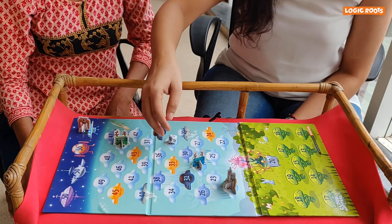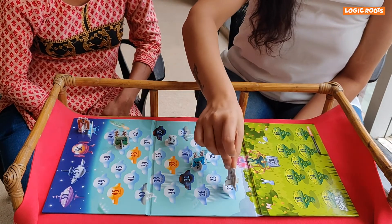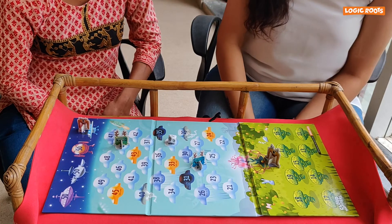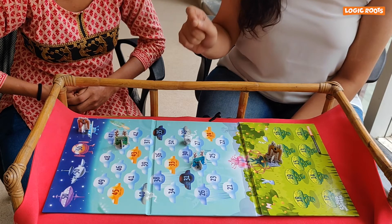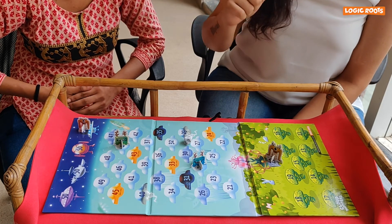21. I'll move this alien. So 21 minus 1 is 20. I've reached the Psyca flower! But the game does not end here, because according to the rules, a player's both aliens need to reach the Psyca flower for her to be the winner.